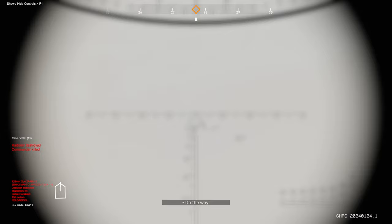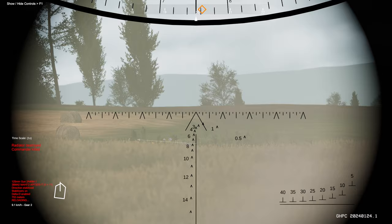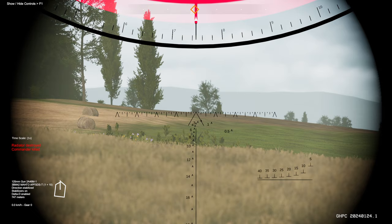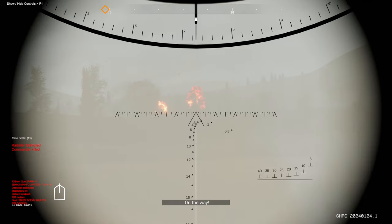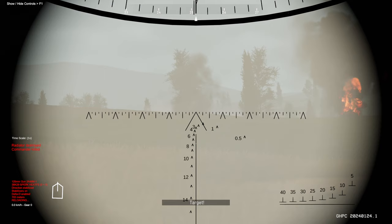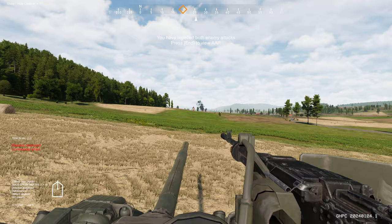Up ahead are Bradleys — we'll grab them. We've got one Bradley, another one — there he is. We'll fire. Let's load a heat round, might be easier. Target destroyed, nice. One more Bradley — heat up and fire. He should be dead. Yep, target destroyed. And that's pretty much it for the T-64B, which you can check out for yourself.